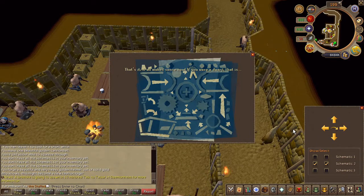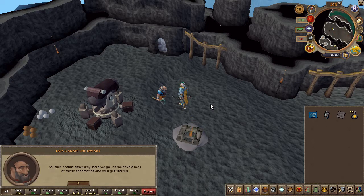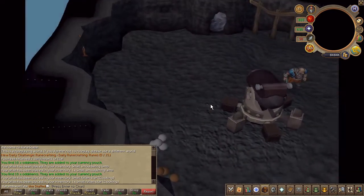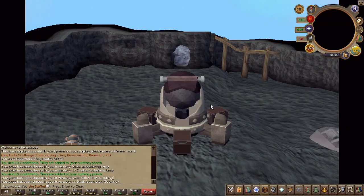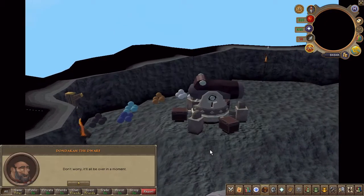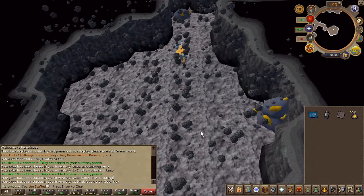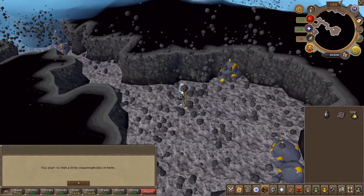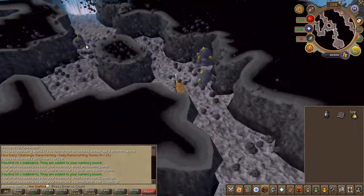Once solved, head back to the dwarf where you started the quest. For the last portion, make sure to have at least 15 free inventory spaces. Once there, make sure to equip your gold helmet and speak to the dwarf. You will now be blasted into the wall. Do not remove the helmet or you will be booted out. Go ahead and start mining some gold ores — it'll lower the level of the monster that you have to fight next.